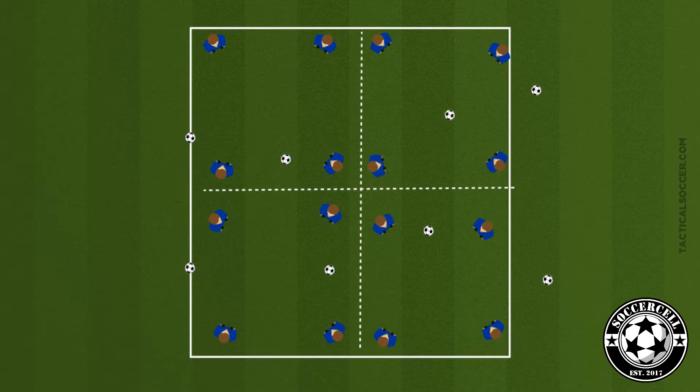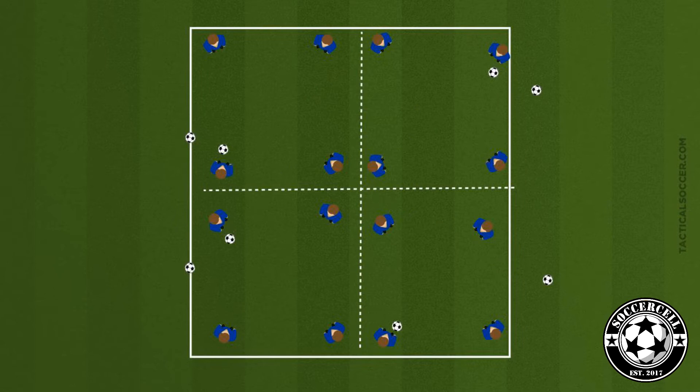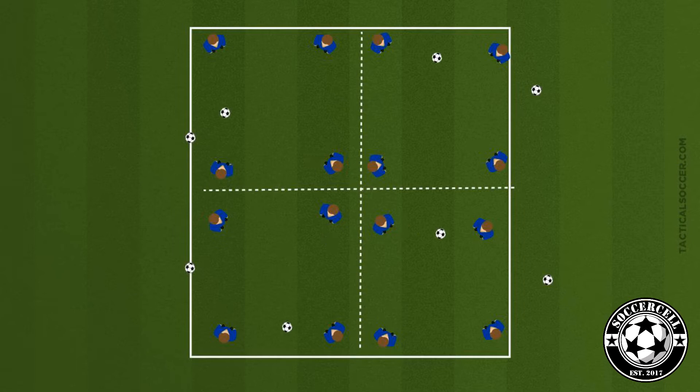Show them how to receive the ball outside their box. The coach will then call a number and that number becomes a defender within the square. They collect a second ball from the outside and try to hit the main ball going around in the box. The other players will try to keep the ball away from them — ask the players to try and complete 3 to 5 passes around the defender.